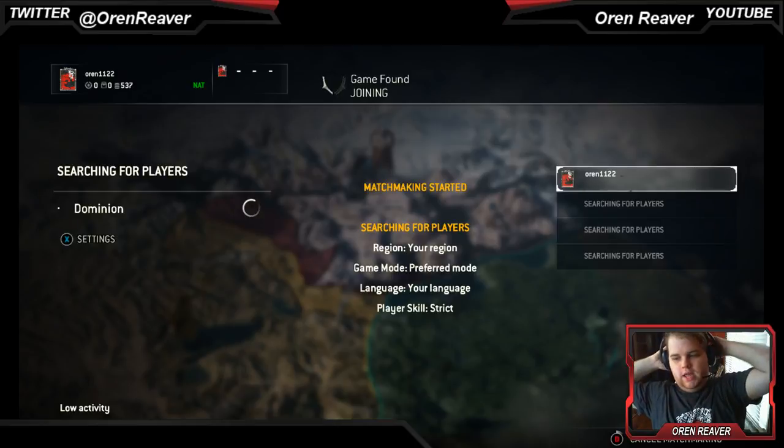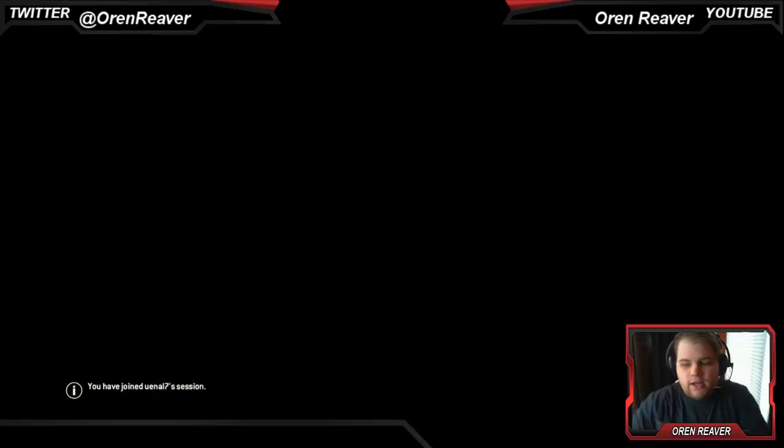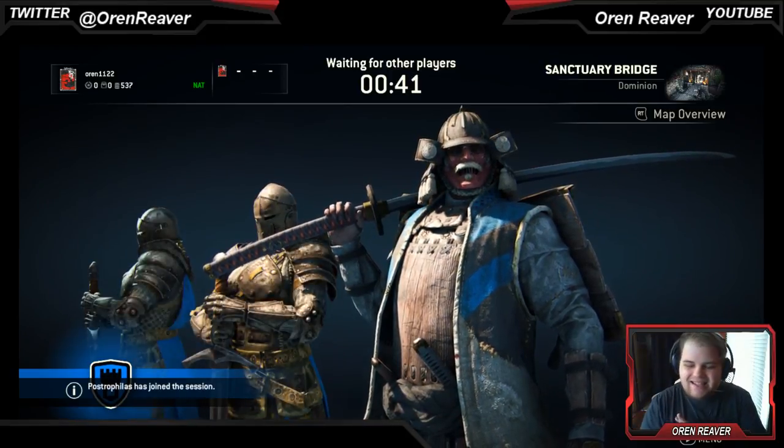Whenever we get into a game on this one I can do the Kensei Samurai, which is what we're going to be doing. The Kensei Samurai is really good because he's a vanguard character, which means he doesn't do the best damage but he's got good defenses — he's not the fastest either.